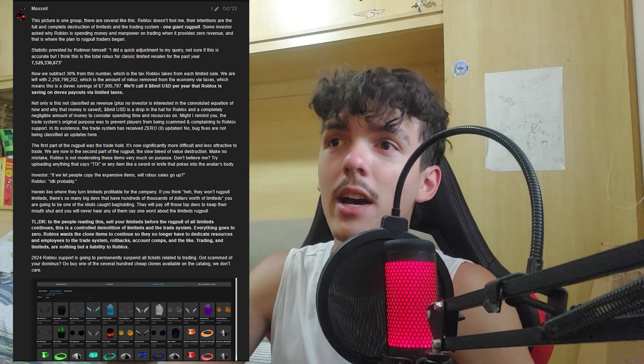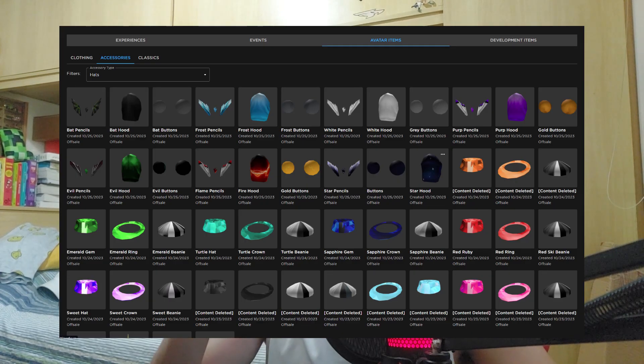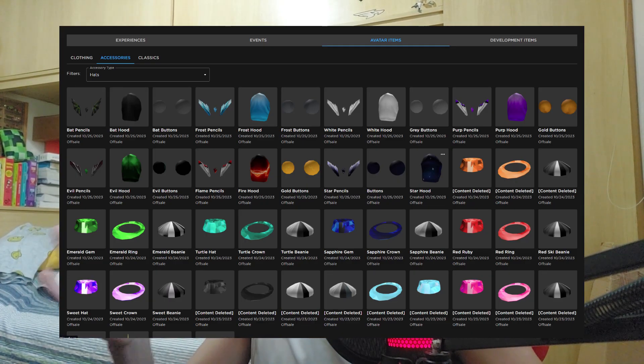If you want to pause and read the entire thing, you can. You guys are probably aware of these Roblox Limited UGC ripoffs — Dominus ripoffs, Sparkle Time ripoffs — all shown in this image right here on the screen, which is in the original forum post.